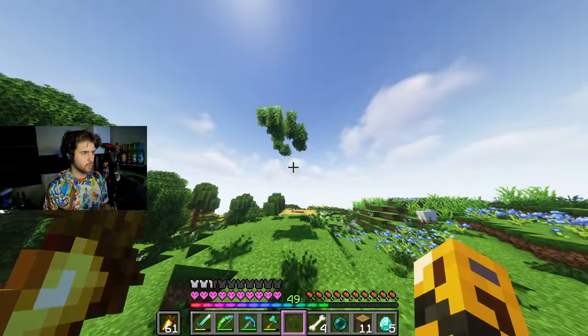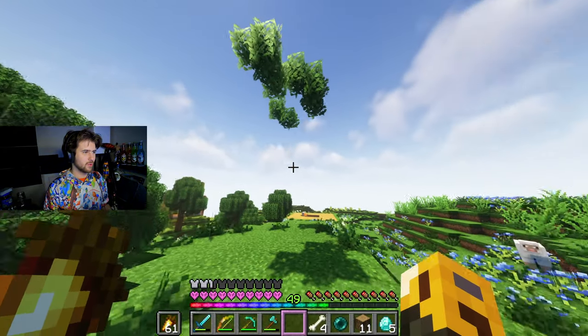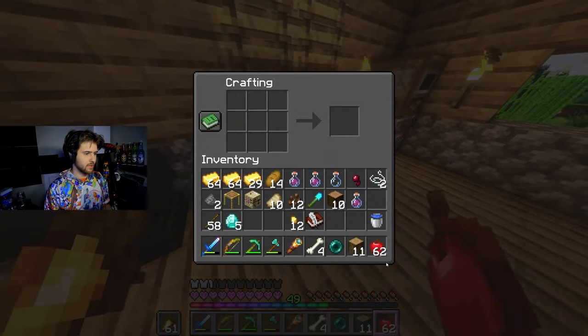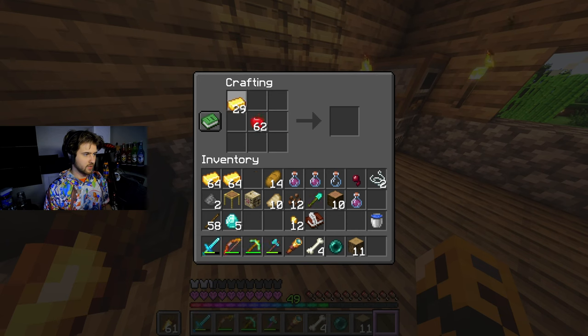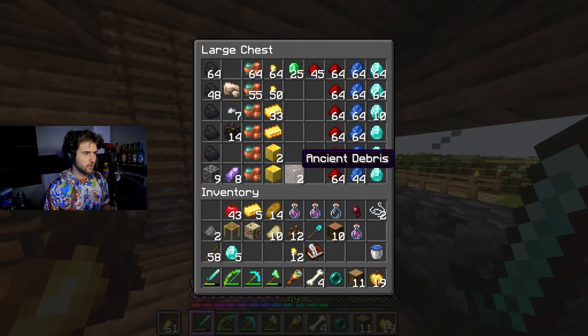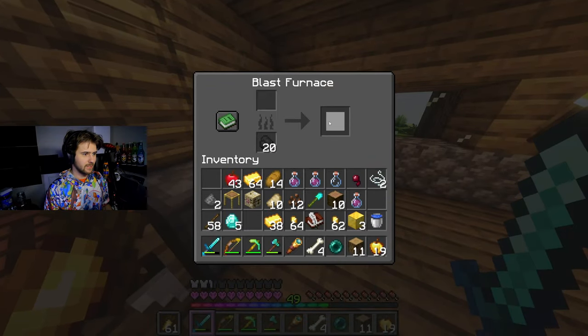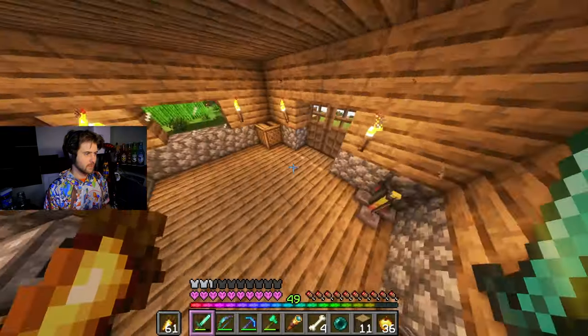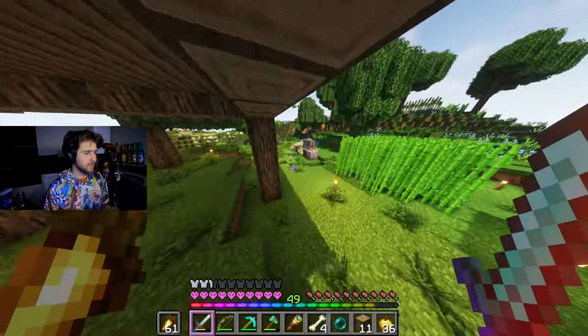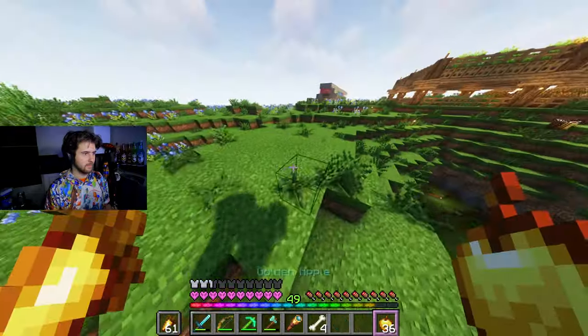This has yet to drop a jungle sapling — come on, drop one please. I really don't want to go back all the way out there. I'm gonna make some golden apples while we're waiting here. I should probably make some glass bottles as well so that we can capture some of the dragon's breath. We got 36 apples — not bad, pretty good. I don't think we'll really need too much more than that.